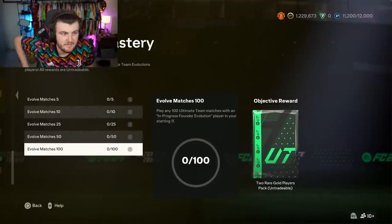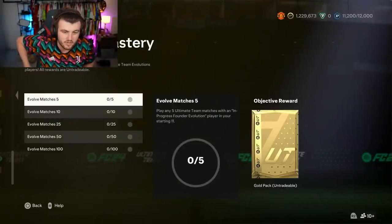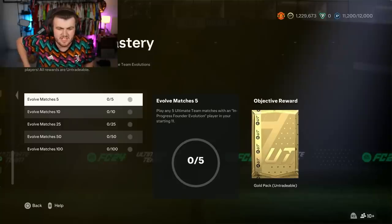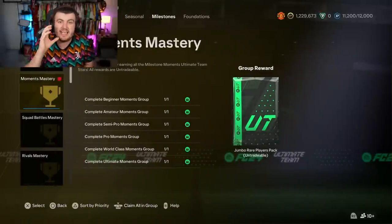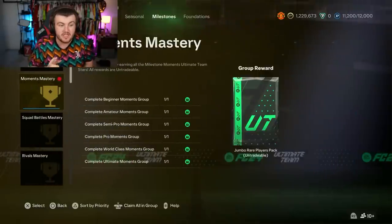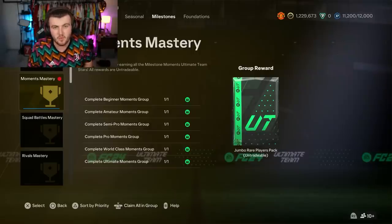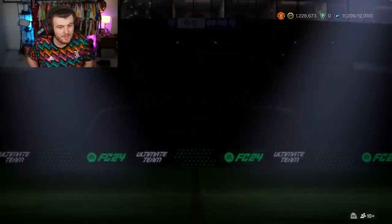Another one that's relatively passive is evolutions mastery. You're not going to do it straight away, but you'll do it over time - gradually unlocking it whilst you do evolutions in the game. I'd say by December you'll get the 100k pack. Another new one is moments mastery, in the moments section - really easy. You have to do one on ultimate and legendary difficulty, but effectively you get a 1v1, the exact same scenario every time. There are four per group and six groups, so you effectively have to do it 24 times and you get a 100k pack, which we have completed.